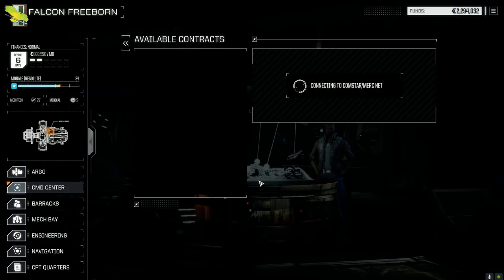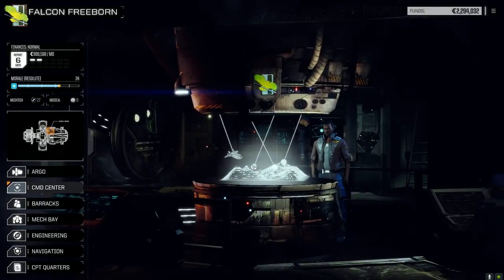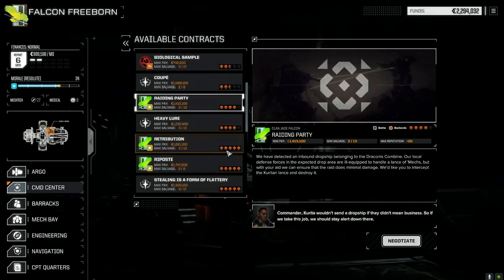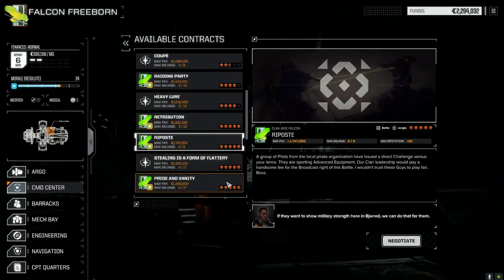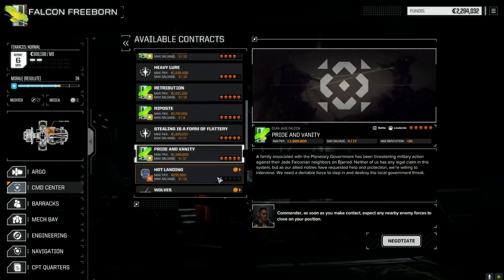On to contracts — down to 2 million, not too bad. No priority on this planet. We've got raiding party — inbound dropship belonging to the Draconis Combine, 4 skulls. A battle against the pirates. Riposte against the pirates — Pride and Vanity, it's a battle. I think we can destroy the local government threat most likely. Let's start with this one — 5 skull.